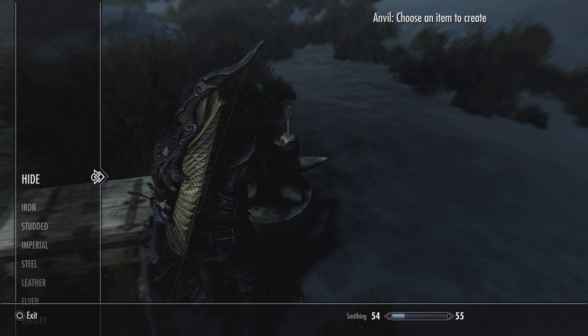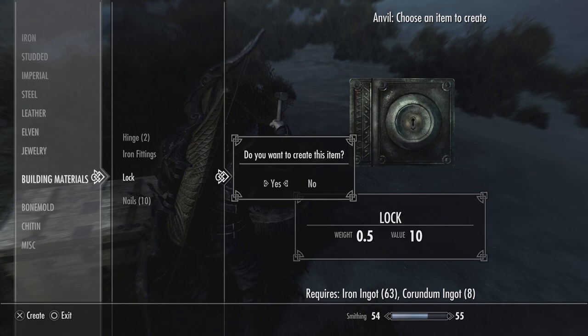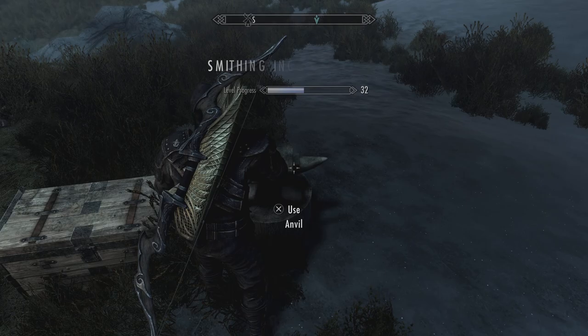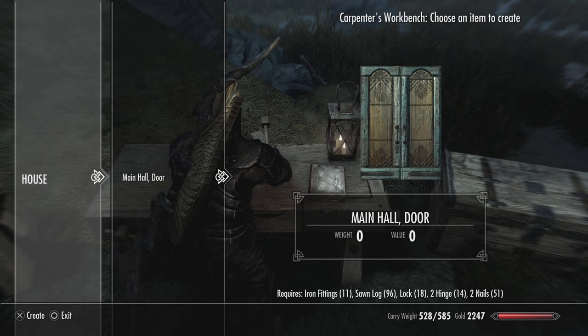Looks like I've got to make a lock. In order to do that, I've got to go over here. And yes, I can make a lock — I can make a bunch of those. I'm going to need a bunch of them anyway. As I do that, my smithing ability increases, which will help me make armor.